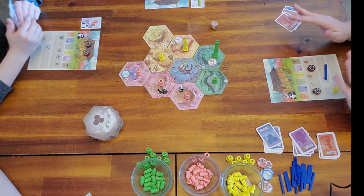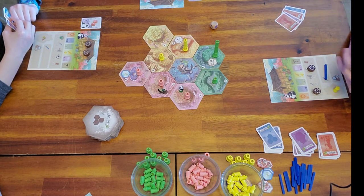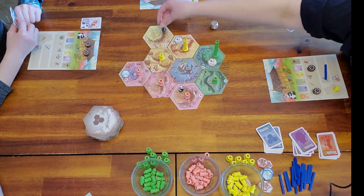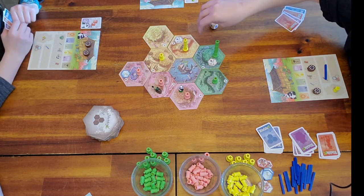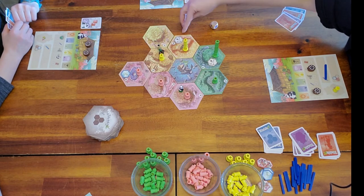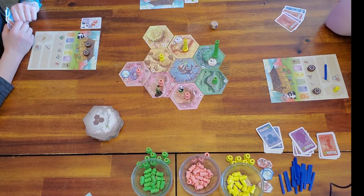We haven't rolled the lightning bolt yet, but that's straightforward — just move the panda for free. The biggest rule reminder: when moving the gardener or panda, they have to go in a straight line, but they can go as far as they want. When you move the gardener, all tiles of that same color that are adjacent AND irrigated each get one bamboo. Now we're going to speed things up and see who wins.